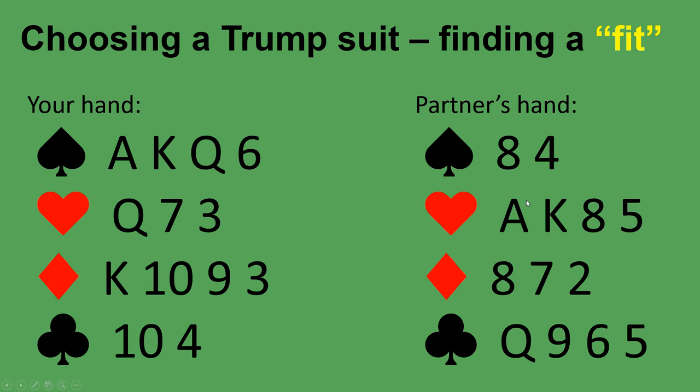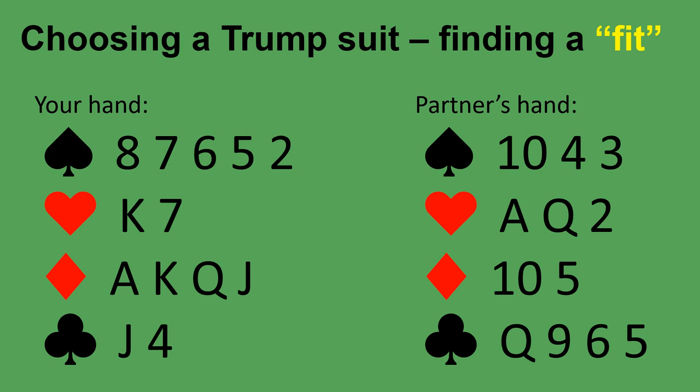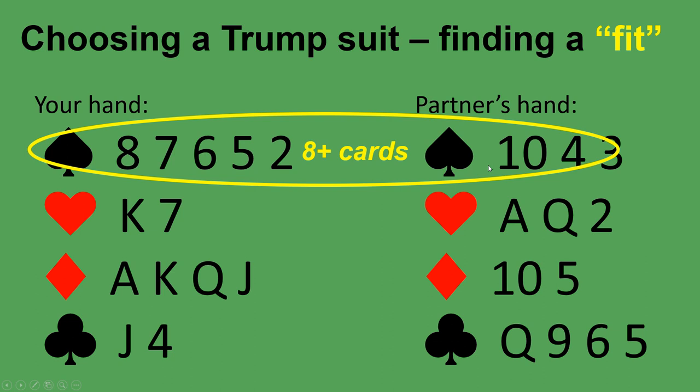What about this hand? Do you and your partner have a fit — 8 or more cards? You do not have a fit; the most you have is a 7-card suit, so you would choose to play in no trump. What about here — which suit would you choose? You have a fit in spades: 5 spades in your hand and 3 in your partner's, a total of 8 spades. Don't be distracted by the diamonds — you have nice cards in diamonds but only 6 diamonds between you and your partner, meaning your opponents have 7 diamonds and would make lots of tricks if diamonds were trump. You want the trump suit to be spades.